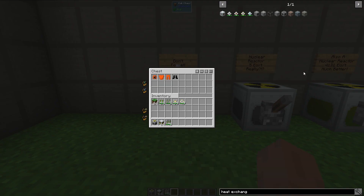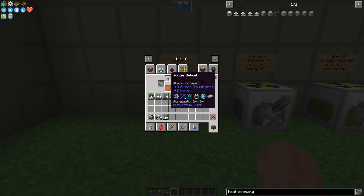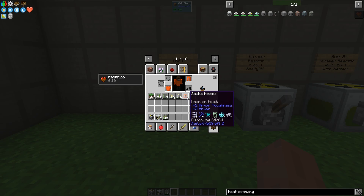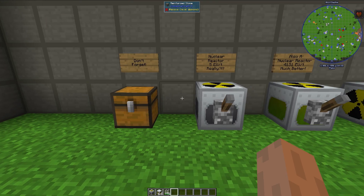Before we start dealing with the nuclear reactors, I should mention that having a hazmat suit is highly necessary. That is because this protects you from radiation that you get from the uranium and the plutonium in the fuel rods. The hazmat suit consists of a scuba helmet, a hazmat suit, hazmat suit leggings, and rubber boots. If I were to take one of these things off, I get the radiation debuff, which will take my health down in survival mode and eventually kill me.